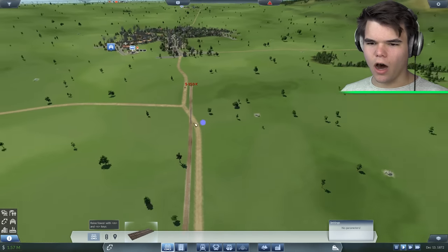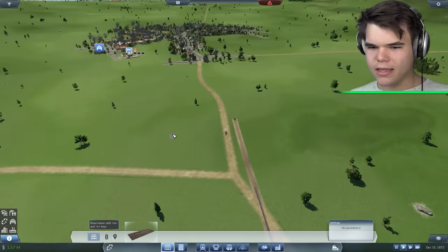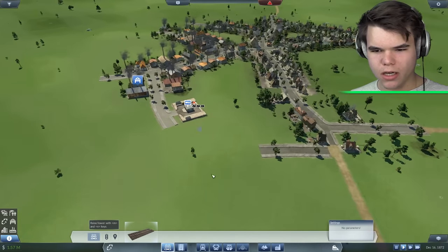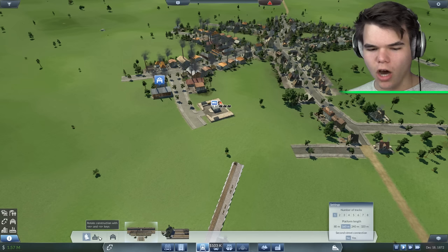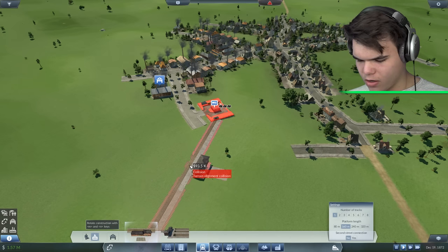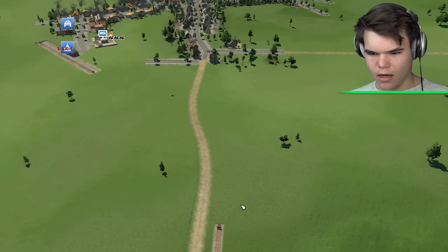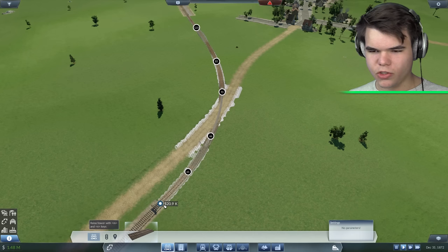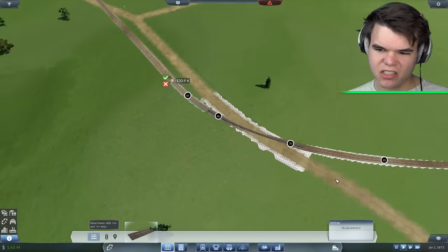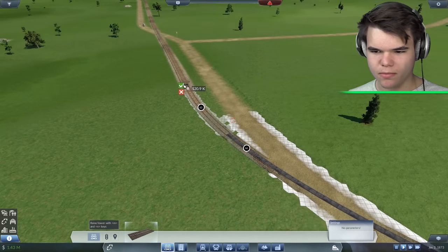There you go, we almost made it to our first town. That was actually a lot cheaper than I thought it would be. Now we do need to connect this town with a train cargo station. Let's get a cargo station going. There you go. 100k. We're going to connect that line. That should not be too expensive. There you go, 20k. I think that's an okay price. It does cross really weirdly, but whatever. First one has been connected.